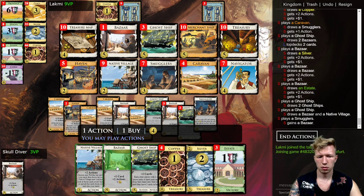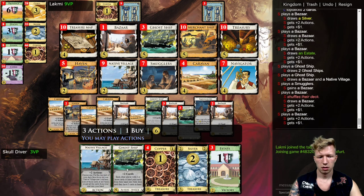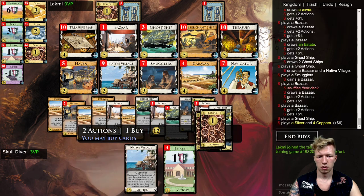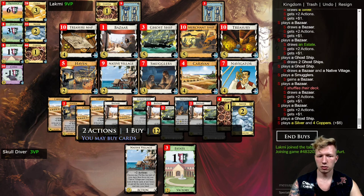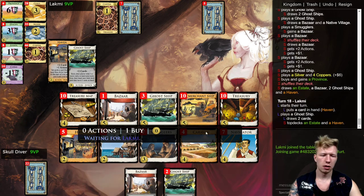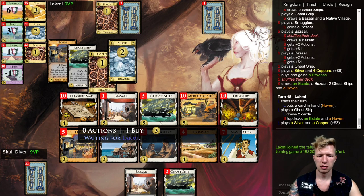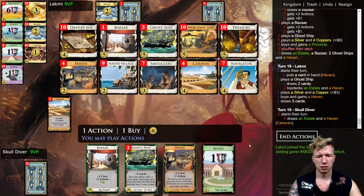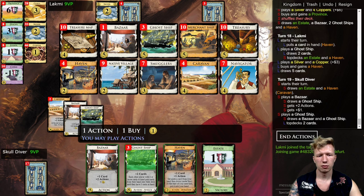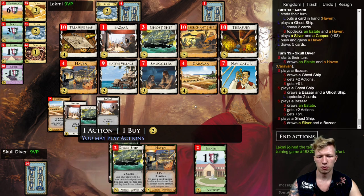We just drew the entire deck — that's great. It's about time to start buying Provinces. We won't be able to draw the deck forever because adding Provinces will destroy this fragile drawing engine. But I'd expect to keep attacking my opponent every turn for the next few turns.